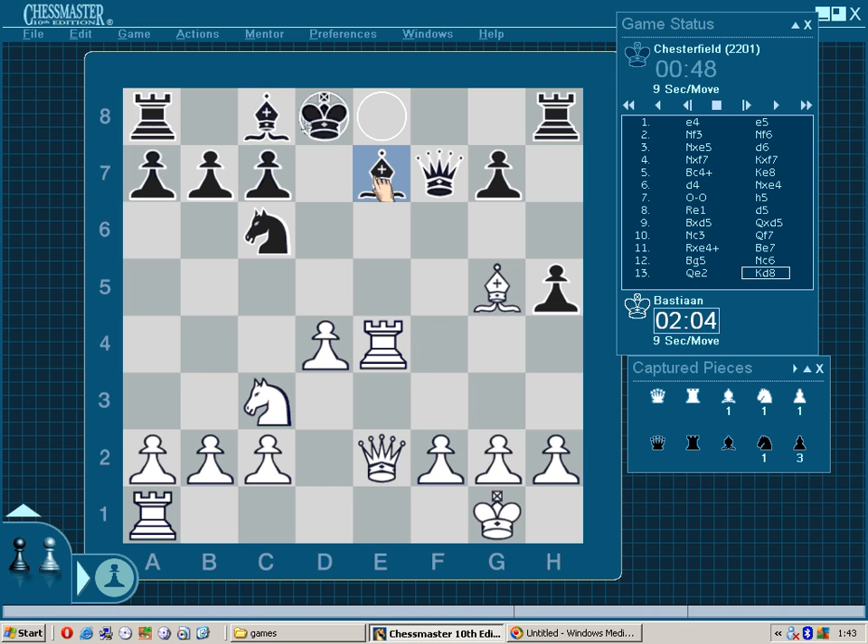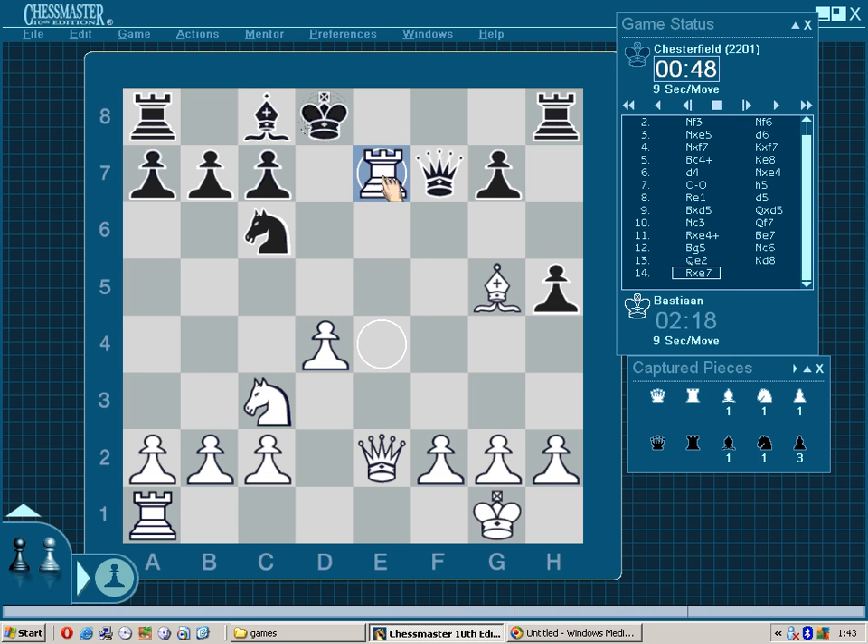So I'm going to attack the bishop on e7. I have two ways of doing it: rook takes or bishop takes. Again we don't have to think material-wise. Bishop takes bishop is playable, but rook takes is stronger simply because it maintains the pin on the king.